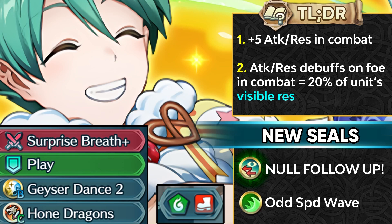The new sacred seals are Null Follow-Up and Odd Speed Wave. I cannot believe Null Follow-Up is actually a sacred seal before Guard, Vantage, or Wings of Mercy — this opens up so many options and I'll be making an entire separate video covering them. Nils' fodder isn't the greatest — just Geyser Dance and Hone Dragon — but you can run Hone Dragon Sacred Seal, freeing his C-slot for something else.